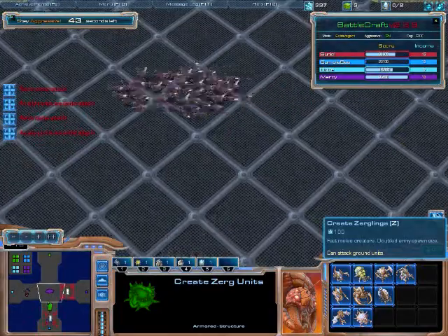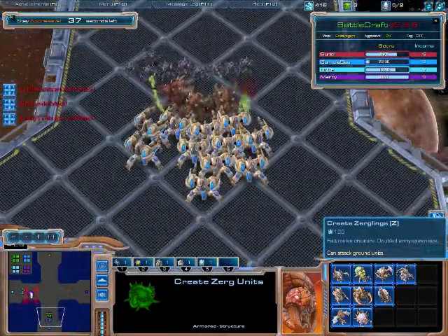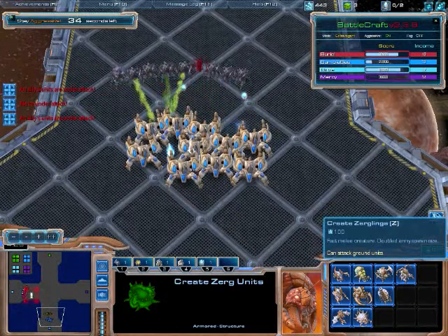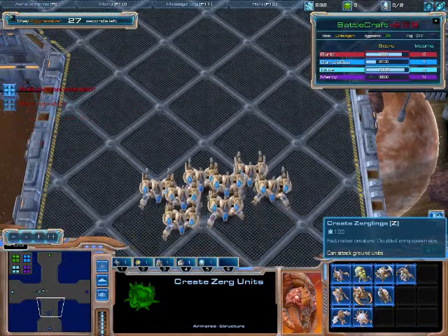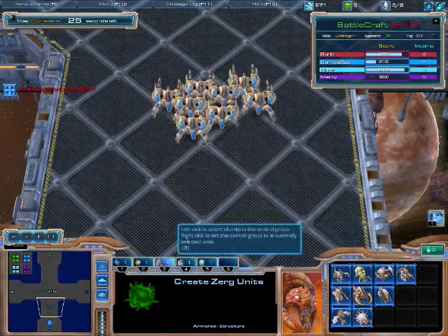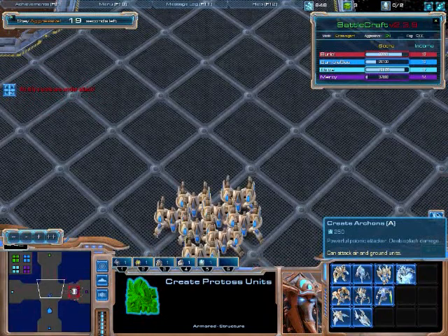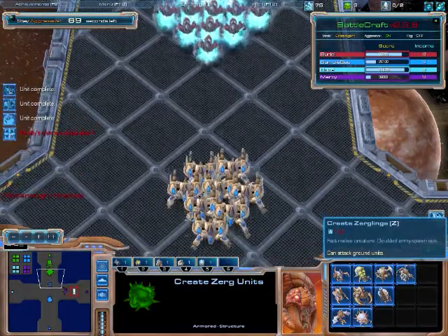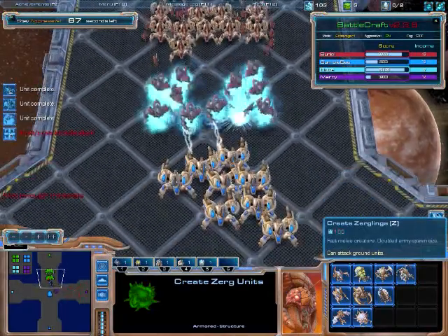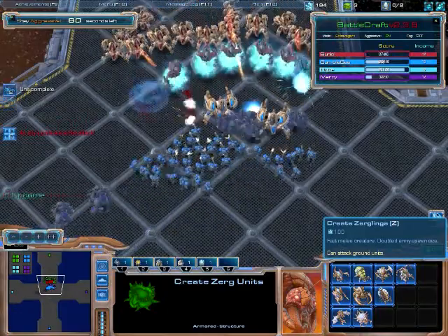Ultras walking down, lots of zerglings going against my partner — he's going to be in trouble if he doesn't build anything else. Some immortals coming out, taking down my roaches. I've got to think of something good to counter that. I'm going to go with some Protoss units — some archons and some immortals, backed up with some zerglings. Just get them out there fighting, keep spending the gold, keep racking in the income.